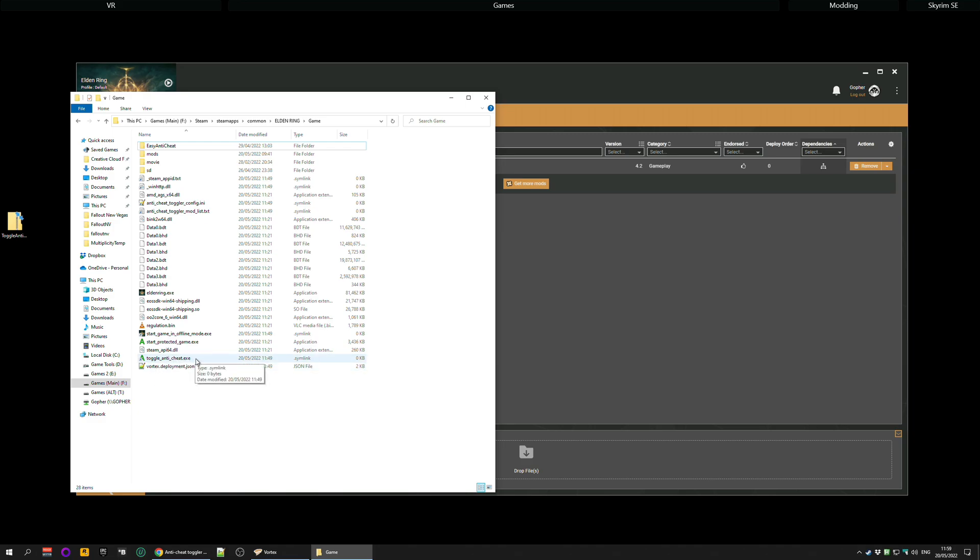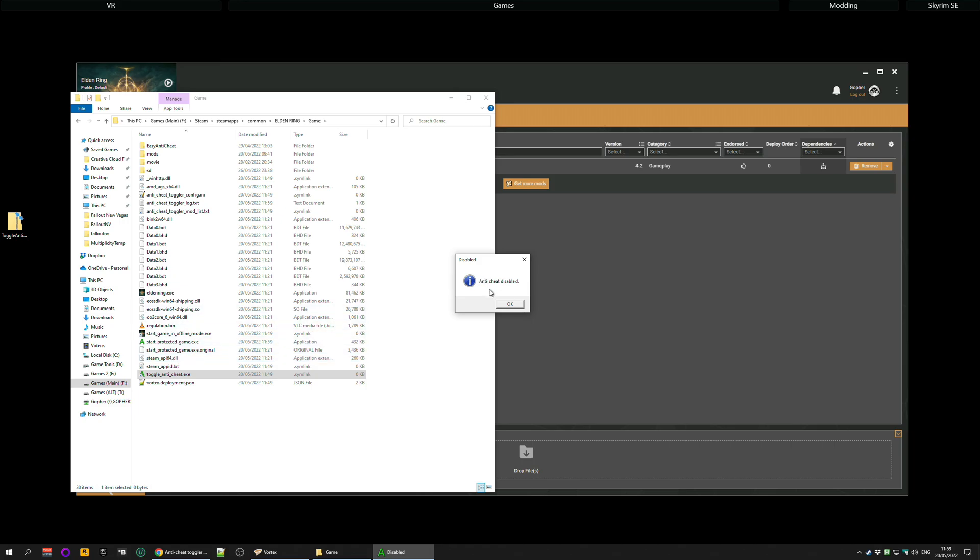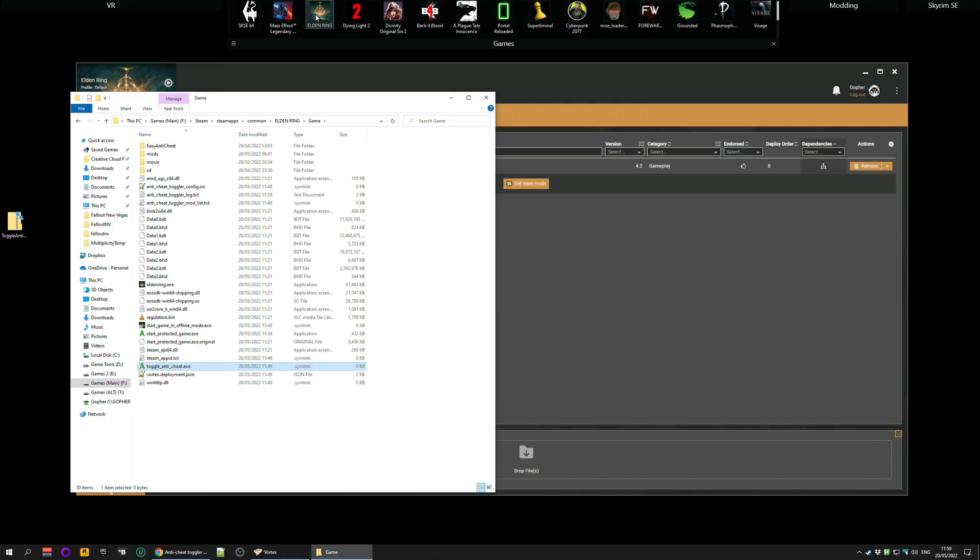Don't worry if the .exe extension is missing - that's just Windows hiding known extensions. Double-click on it, and it should tell you that the Anti-Cheat is now disabled. Now if I run the game, I don't get any Anti-Cheat software popping up. It goes straight into the game, and I know I've disabled the Anti-Cheat.